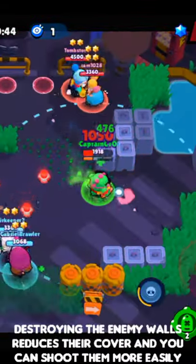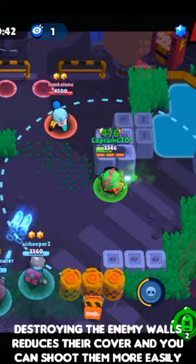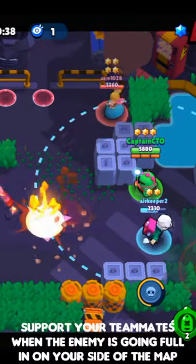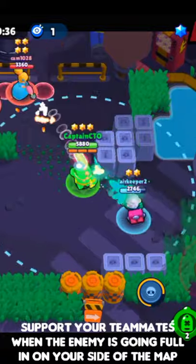Tips here are going to be that destroying the enemy walls reduces their cover and makes them vulnerable. Make sure to control your side of the map at all times and support each other when the other team is playing full pressure against you.